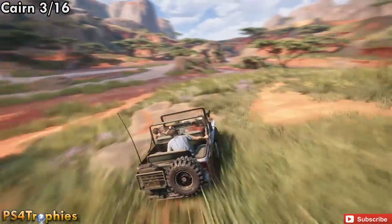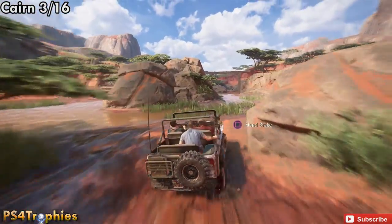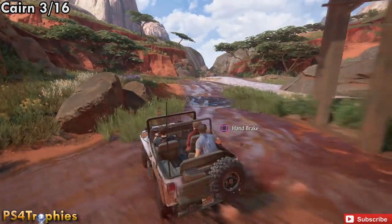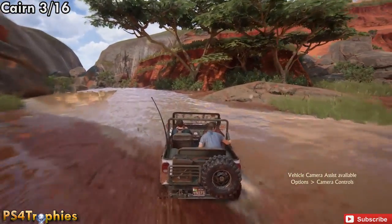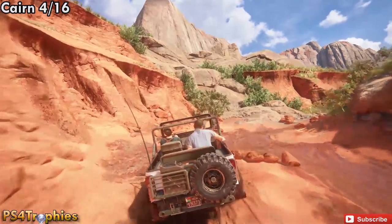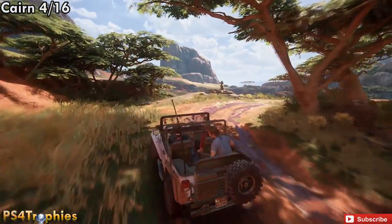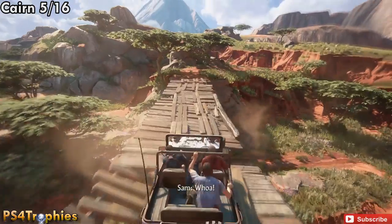Knock that one over and now head to numbers three and four, which are both in this area. Number three is before you travel up and around to the bridge — go under it and you can see trees just in front to the right, and on top of the rocks is the Cairn. Knock that over. Just past that, as we're winding up to the bridge, before you cross you're going to see the next Cairn right in front of the vehicle — knock that over and make your way across the bridge.